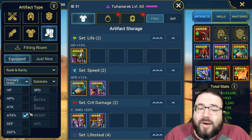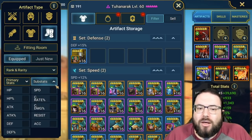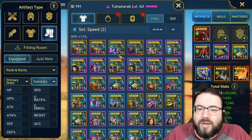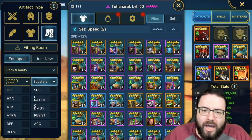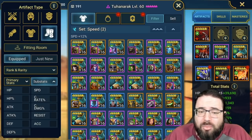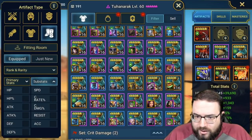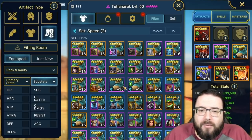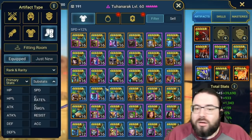For speed boots, the first thing I check is the number of six-star speed boots in the speed set. On my account I count 21 six-star speed boots — that's a lot. A couple aren't even being worn. So if I see any five-star speed boots, I can be pretty tough on them. On an account with five or fewer six-star speed boots, you'd go a little easier on the five-stars.